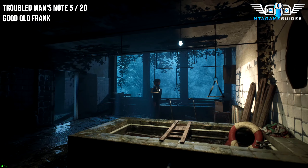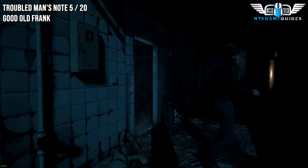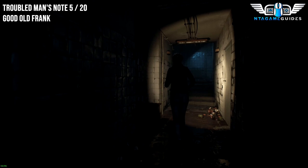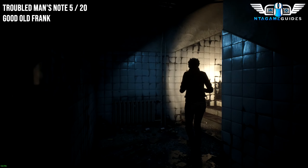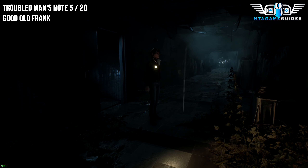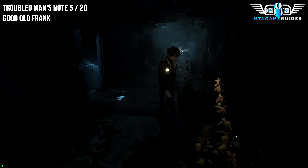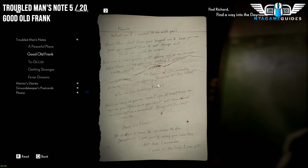From the last location, proceed through the door. Go through the hallway, up the steps, and as soon as you enter the big long hallway, head back towards the camera and to the right — you will find your next Note. This will be for the Troublesome Man Note. This will be good old Frank.